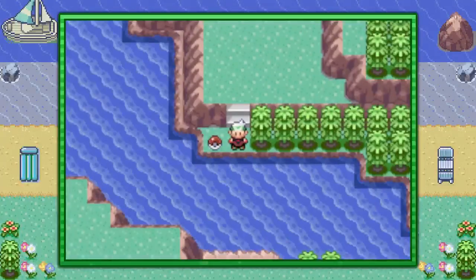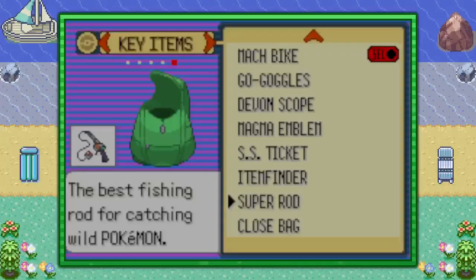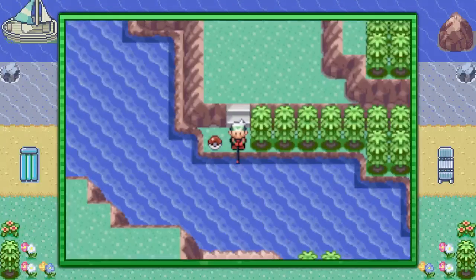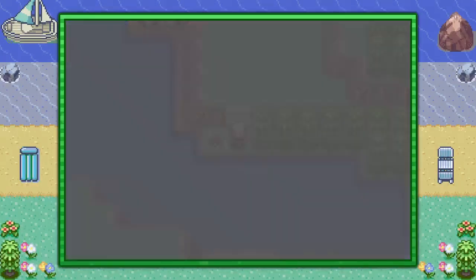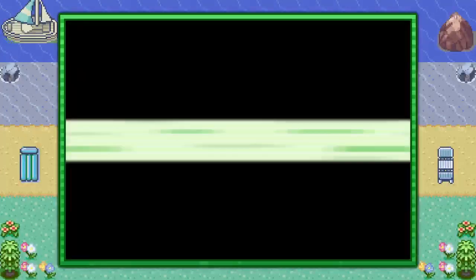Once you get down to the river, go ahead and use your Super Rod by opening the bag and using it. It's not going to be very hard because Carvana is found here with the Super Rod at a 100% encounter rate.